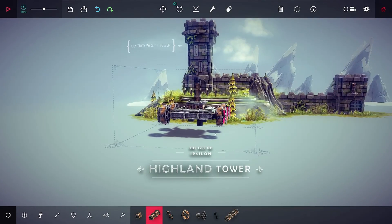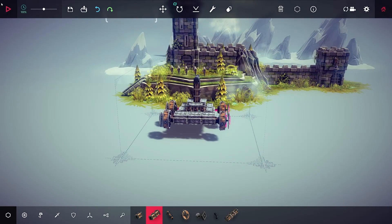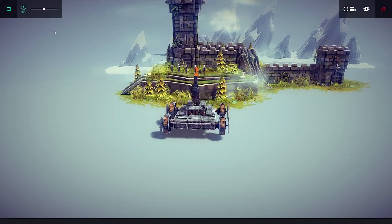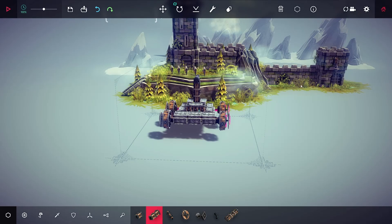Well, this looks pretty tough. Destroy 50% of the towers. This cannon won't do anything, I don't think. That was a miss. I think this is where we're going to stop this episode of Prickles Plays, everybody. So I hope you have enjoyed. This has been Besiege. This has been Prickles Gaming as well. And I will see you all in the next episode.